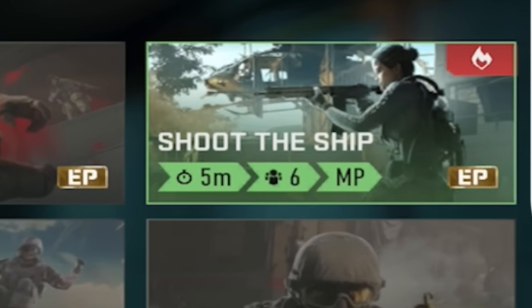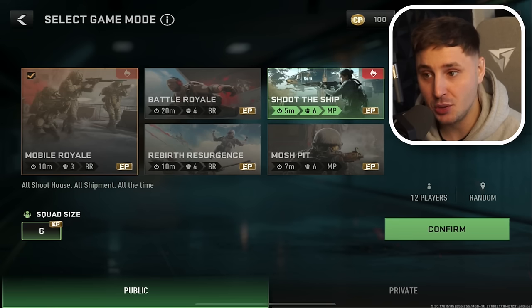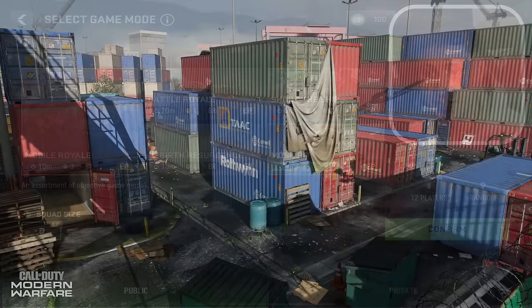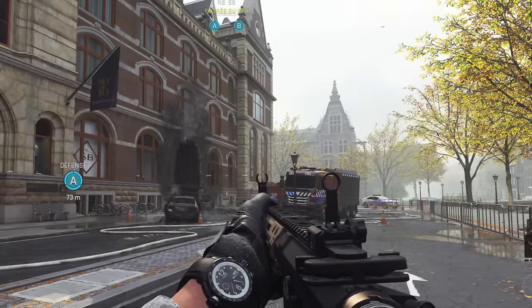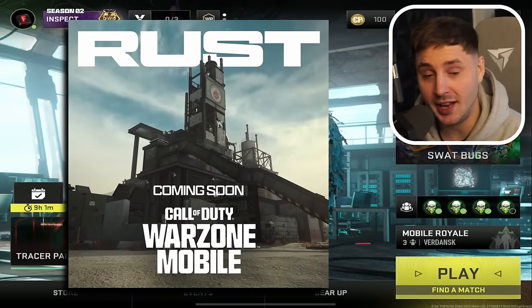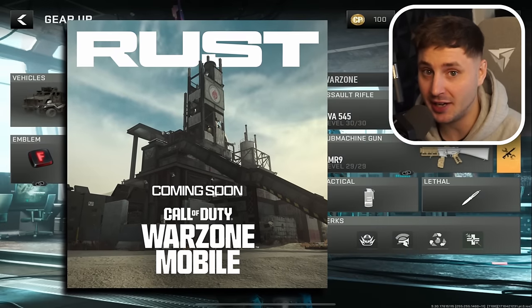The game will also have multiplayer modes — Shoot the Ship, which is the map Shoot House only in 6v6, and then Mosh Pit which has the maps Shipment, Scrapyard, and Breenberg Hotel. The devs also just teased the map Rust, which will be added into Warzone Mobile, so we're going to get Rust too.